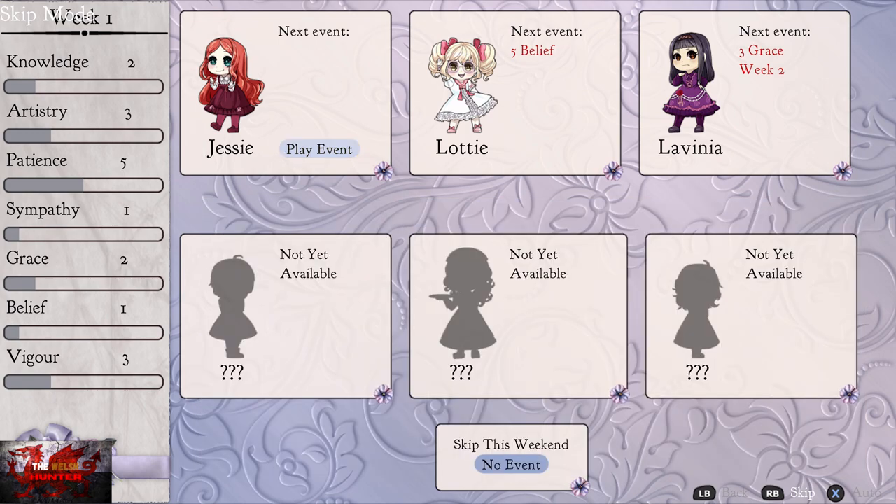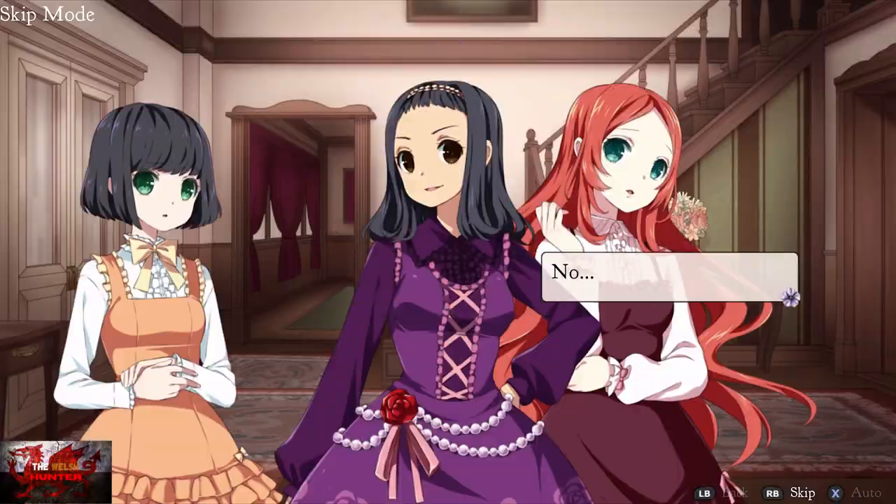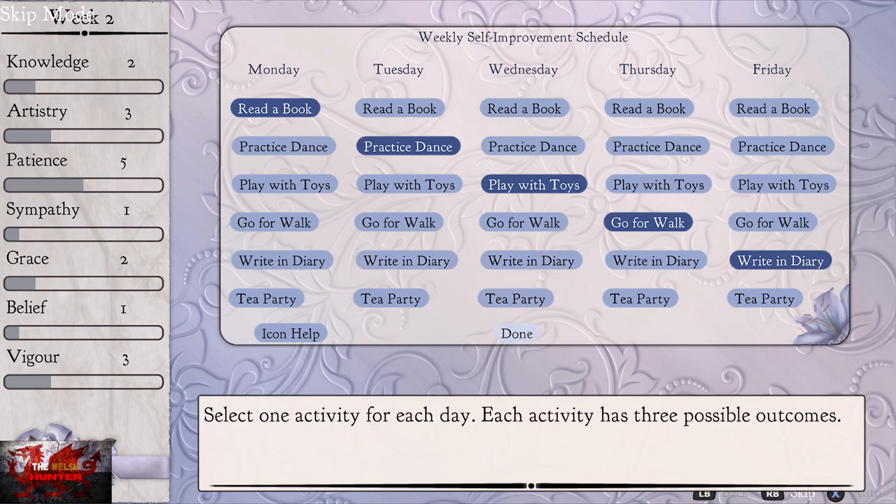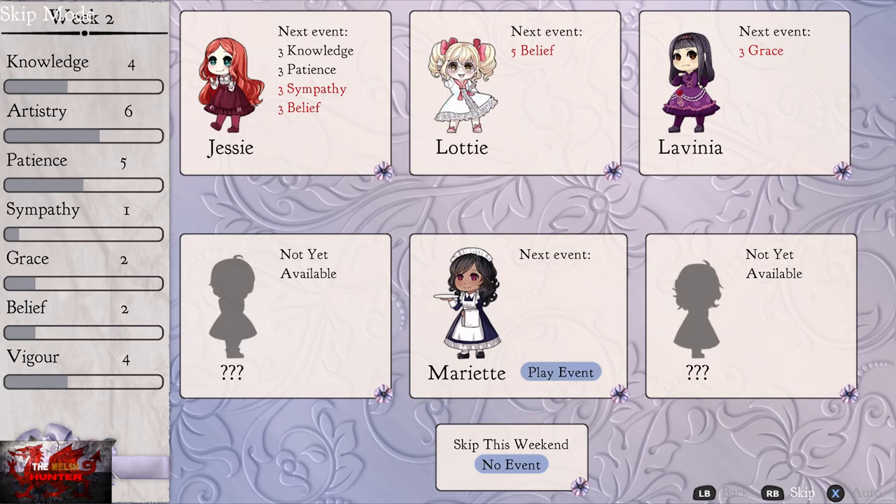Here we go then — you see the six girls? What we're going to do is play the event with Jessie, the top left. All we're going to be doing is playing the same event with Jessie for the complete playthrough. As you can see now, we've got a bit of knowledge and a bit of everything up there. So we're just going to press Done once again. The next event we want to play is with Jessie — she needs more sympathy and more belief.